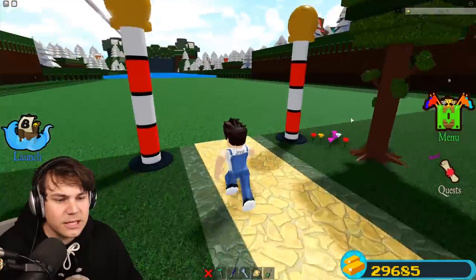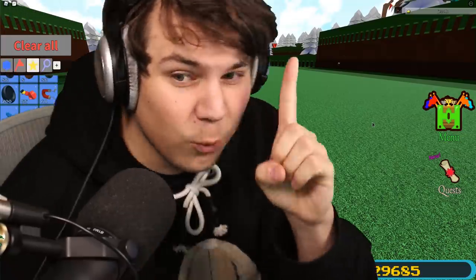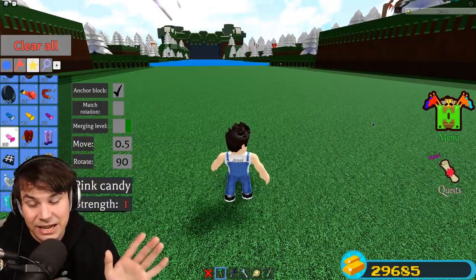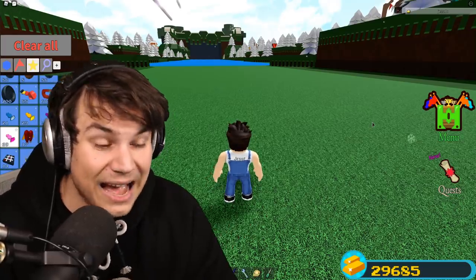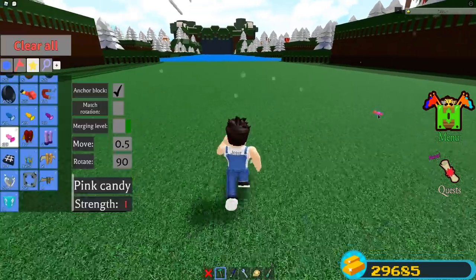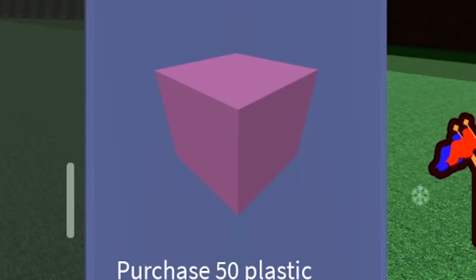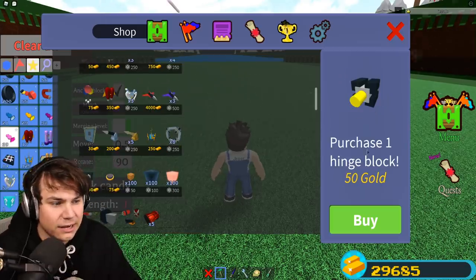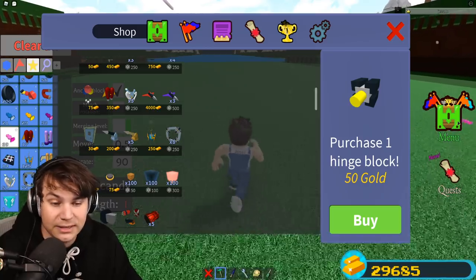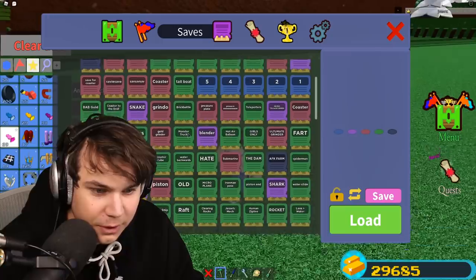The glitch I showed you earlier - 10 plastic blocks, one wood, a chair and a jetpack - that is probably the best cheap grinder in the game right now. If you want a cheap grinder that's pretty good, plastic is like 300 gold and a jetpack is 350 gold. It's not as cheap as a single hinge and block, but it's still not expensive.